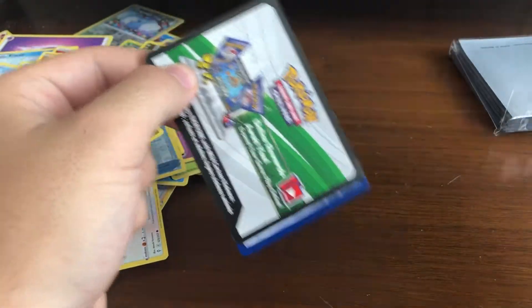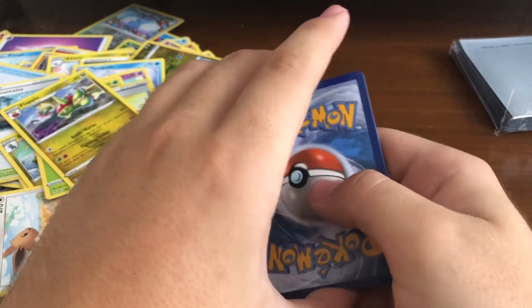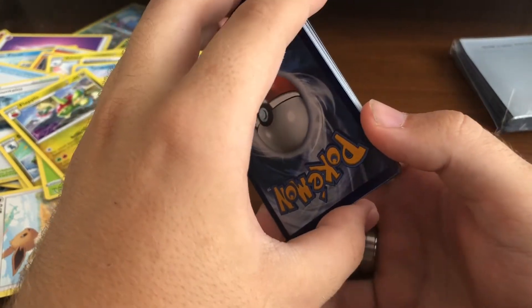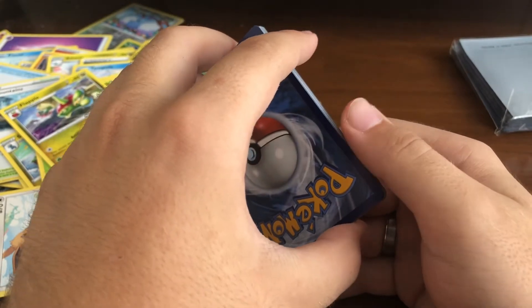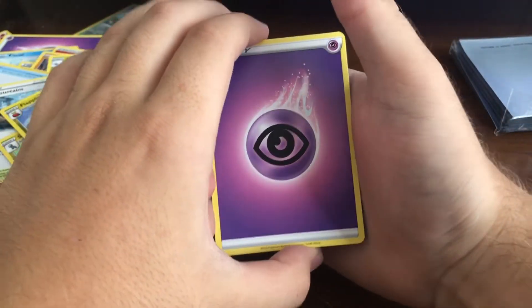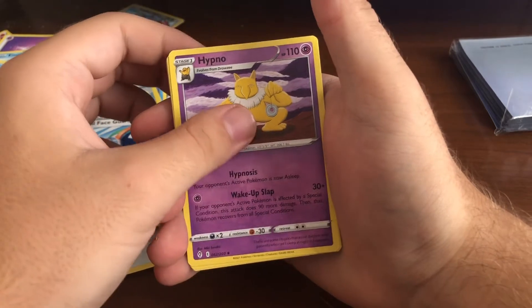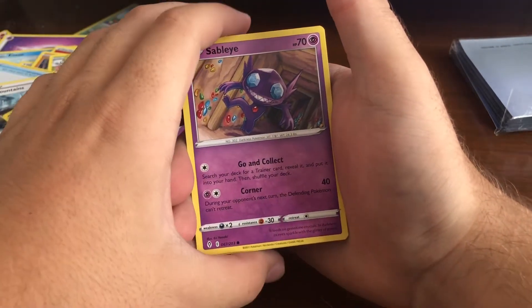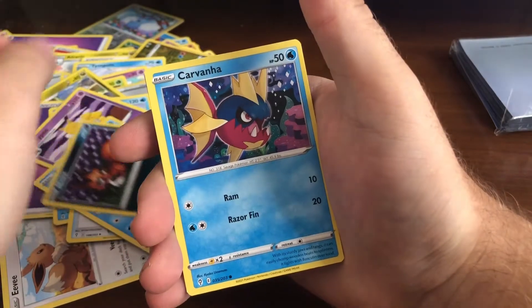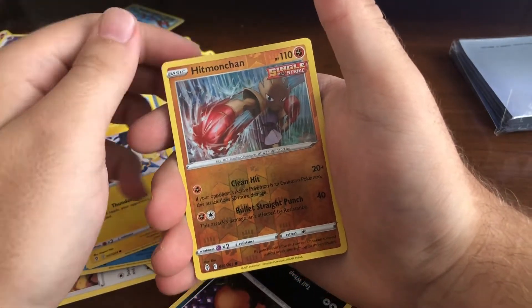I just want this alternative art card so much because it's one of my favorites - actually my favorite legendary Pokémon. So just give me the Rayquaza alternative art and I will end the video here if it's in this pack. If it's psychic energy it's gonna be in here because I'm psychic. Okay, maybe not. Please, I would really like it.